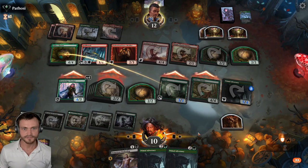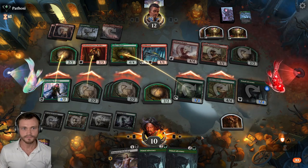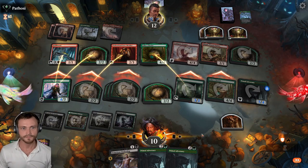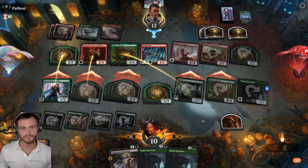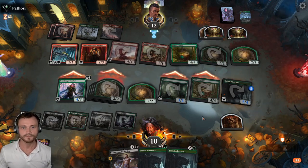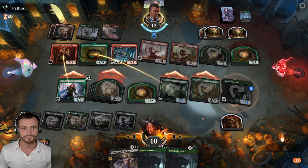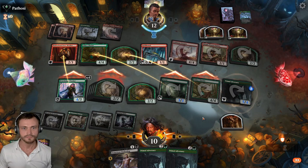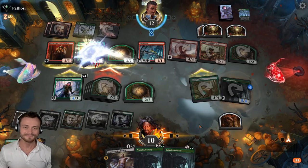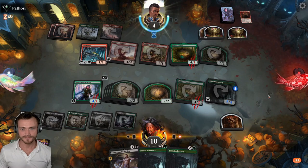Take an easy block there, take an easy block there, chump block there, trade there. They're going to block differently — I think they can win all the way back, totally possible. Let's see if they have us on the crackback. When it drops to 4, end here. We have two blockers.